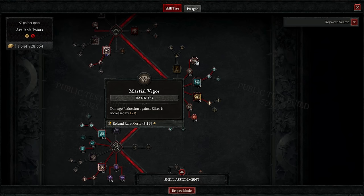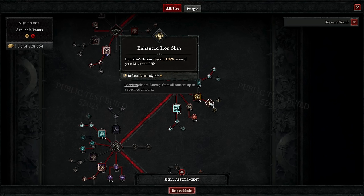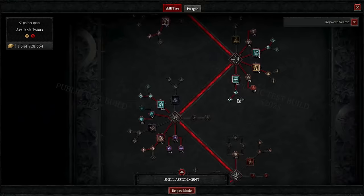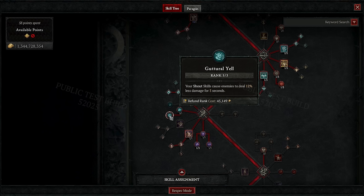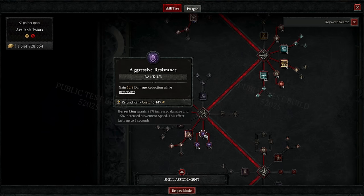In the defensive skills, we're grabbing everything. Imposing Presence and Martial Vigor grants us some max life and damage reduction. Rallying Cry grants us a shit ton of fury. Iron Skin grants us a barrier depending on how much health we have lost, so we want to use it while on low health. We're also using Enhanced Iron Skin so the barrier isn't useless. Tough as Nails is our main source of bleeding, and Challenging Shout is used for mad defense. In the brawling skills, we have War Cry for big damage. Booming Voice keeps up all shouts as much as possible, and Guttural Yell gives yet more damage reduction. Then we have Leap, as well as Enhanced and Power Leap for some extra fury regen, and all the passives for damage reduction, fury regen, and an easy way to trigger berserking.